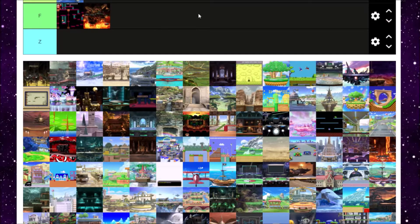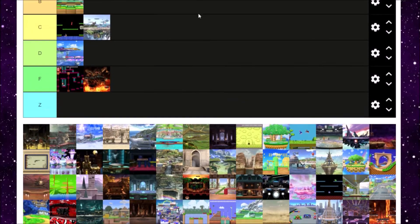Next we have Brinstar, which is better than Brinstar Depths, but Brinstar is still kind of whack. The rising acid can kill you pretty easily. In Ultimate they nerfed it a bit, but in Melee and Brawl it was a lot. This stage has been around since Melee in every single game — Brinstar is kind of a classic stage, very nostalgic to me. But honestly it doesn't play the best, so I'm gonna put it in C tier.